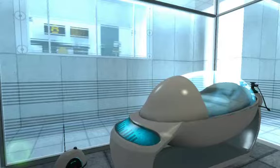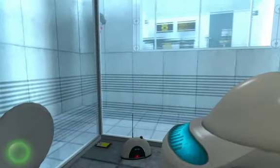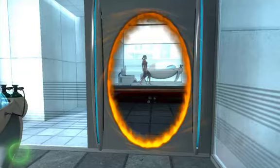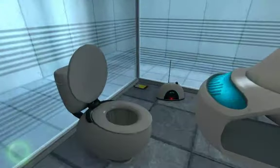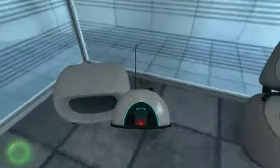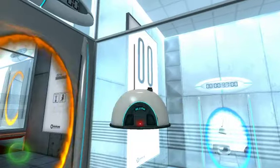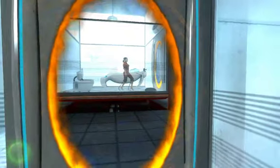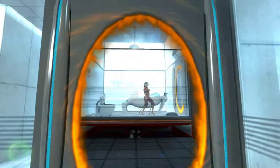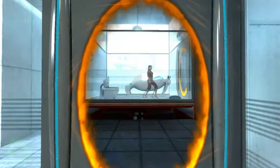So I actually just kind of explained something. We are in a testing facility, and as I was just showing you, you can press E to pick up things, press E again to drop them, or use the left mouse button to throw them. And look — that's our main character, that's Chell. You're not going to see her a lot because you're playing as her.